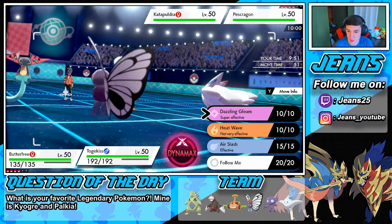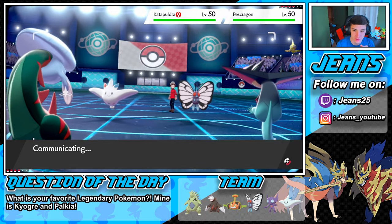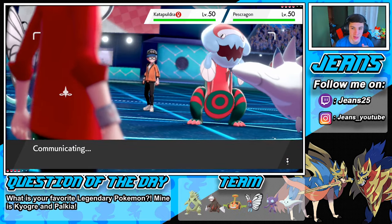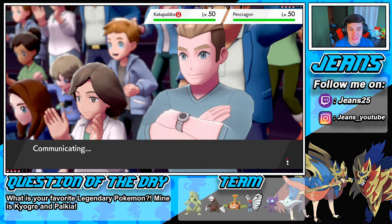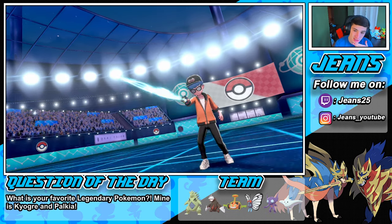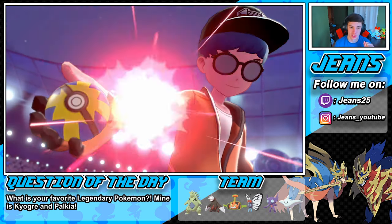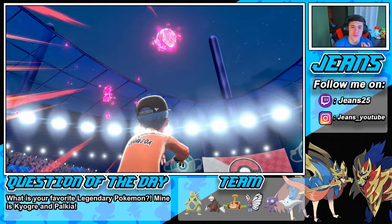Maybe we should have rolled out into Sableye and just rocked into a Dazzling Gleam to hit them both and do some work. I can see a Dazzling Gleam potentially taking them out. The reason I'm not Dynamaxing and going for Max Starfall is because I want to put Pokemon to sleep, and sleep doesn't work under Misty Terrain. Show me the Dracovish — come on baby!